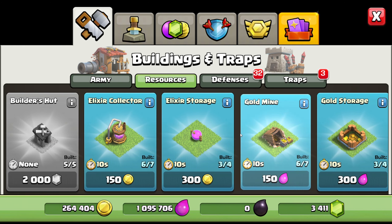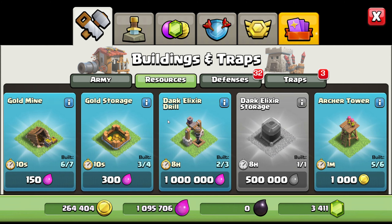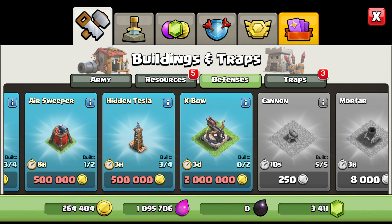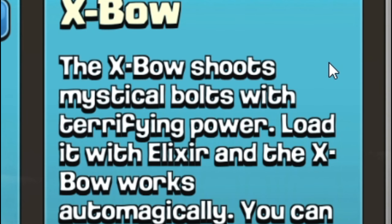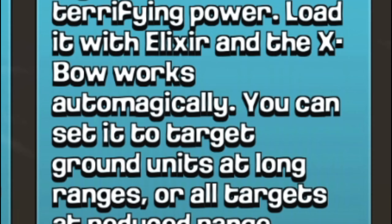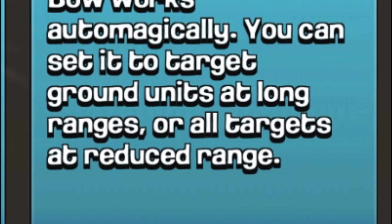Is there anything new? Basically the same thing but there's an extra gold mine and extra collection, which is cool. And another dark elixir drill. There's also a Scattershot — that's definitely new but it's gonna take three days to build and costs two million coins. It shoots mythical bolts with terrifying power; you load it with elixir and it works automatically. You can set it to target ground units at long ranges or all targets at reduced ranges.